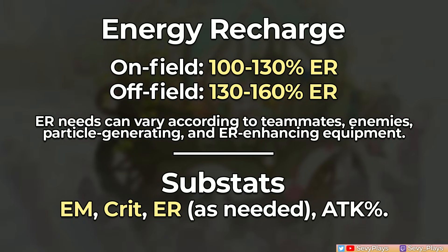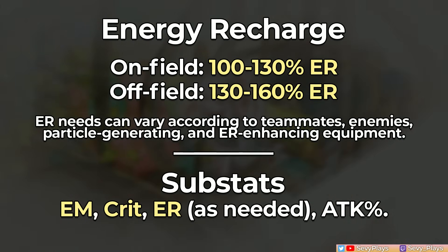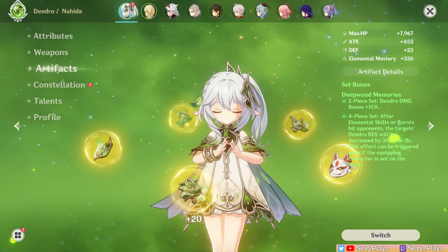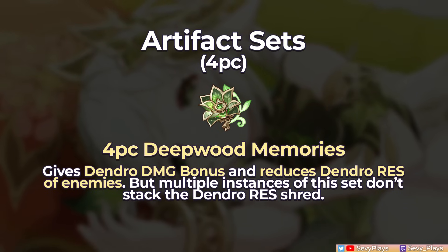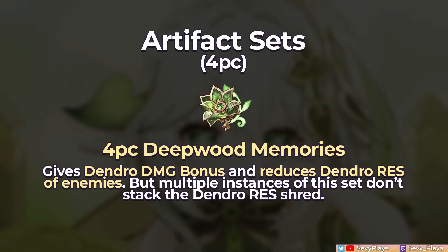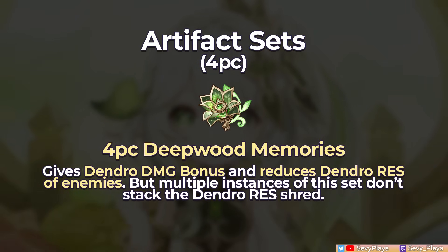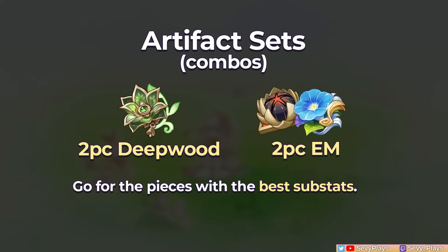For substats, you're looking mainly for EM and crit rolls, and enough ER to cover her energy requirement. Attack percent is much less desirable compared to EM, but it's not completely wasted. For artifact sets, Nahida has two ideal options. First is the 4-piece Deepwood Memories for its Dendro damage bonus and Dendro resistance shred — if no one else on the team is already using it, this will generally be preferable. Note that two instances of Deepwood's shred do not stack. If someone else holds Deepwood already, the next best set is the 4-piece Gilded Dreams, which boosts her EM, improves damage and support utilities, and provides a small attack increase. Alternatively, Nahida can hold 2-piece combos of Deepwood or EM sets — pick pieces with the best substats.